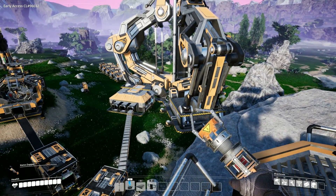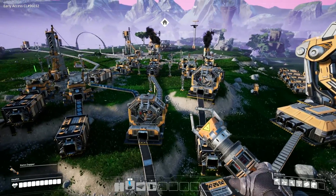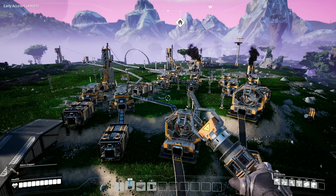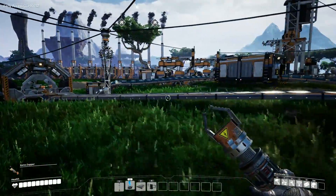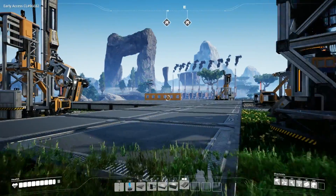Hi guys, Steve here, welcome back. This is my working factory - it makes everything I want at the moment but it's not very optimized and it's very messy. So what I'm going to do is take all the factory equipment down, apart from the drills, build a nice flat foundation floor so I can align everything up, then rebuild.